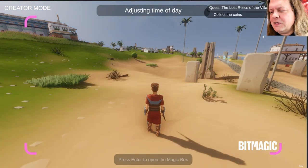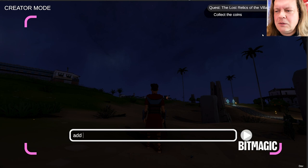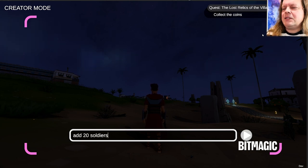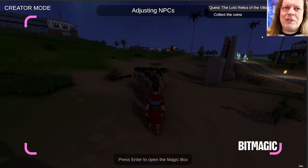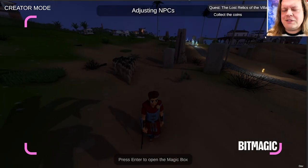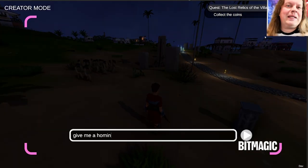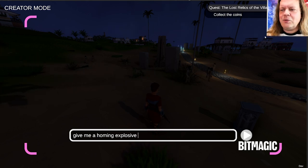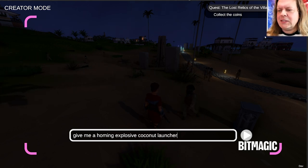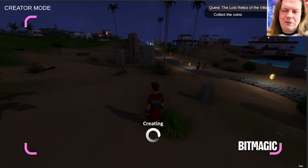Even though it's dark and you don't really see the enemies clearly, you can still hit them. As I said, they are not real enemies — they are just targets that wander around. Nevertheless, we create yet another coconut launcher, but this time it's homing. You'll be able to shoot and hit targets that are somewhere out there.